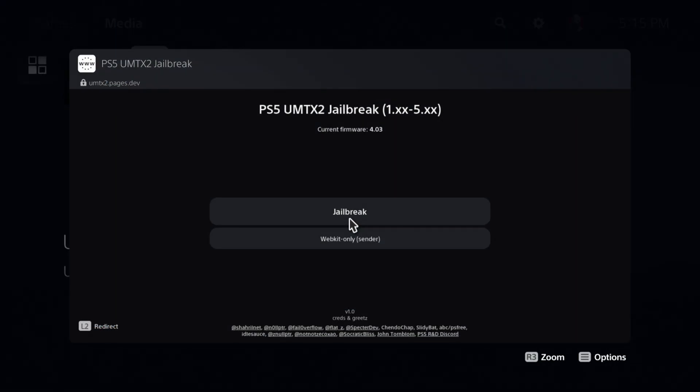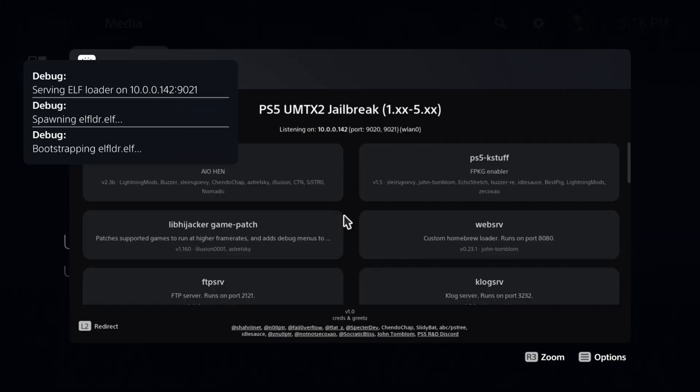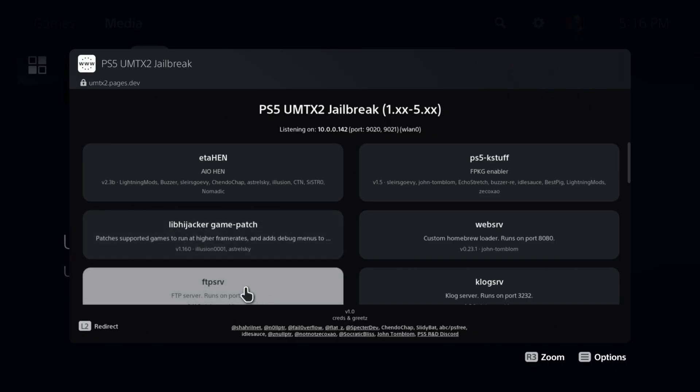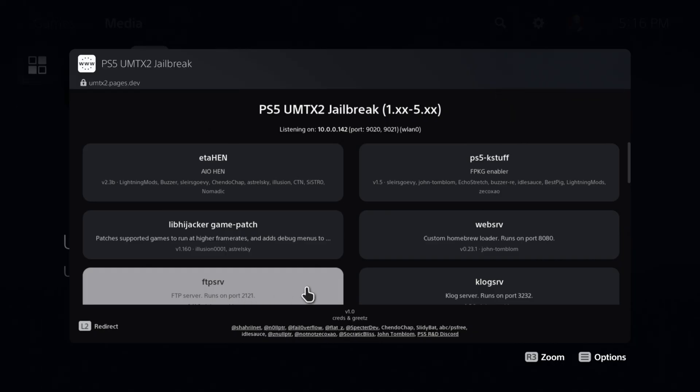Back on the PlayStation 5, you will need to go ahead and jailbreak the system to copy this file over. At this point I've started the jailbreak, and what I'm going to do is take this option called FTP server and press X. That is now running on port 2121, so let's switch over to our PC.